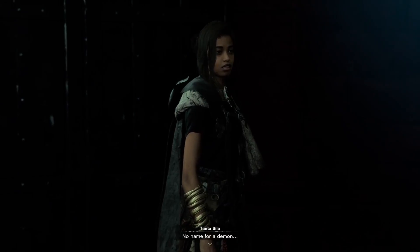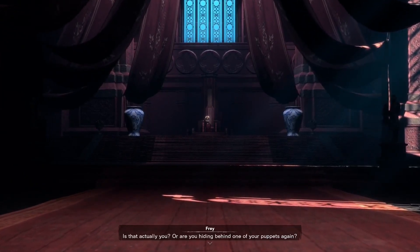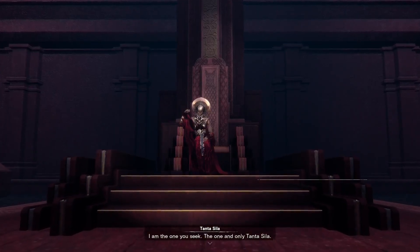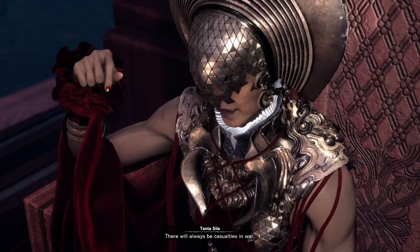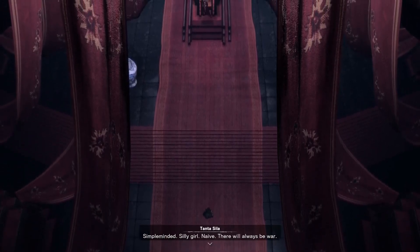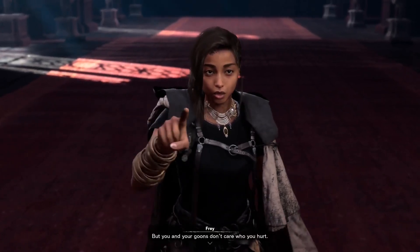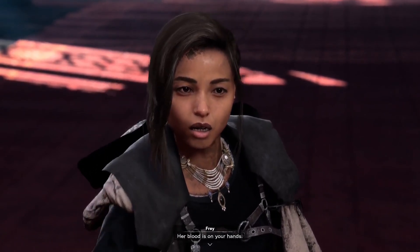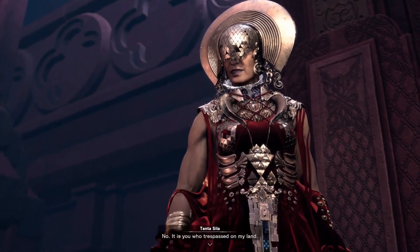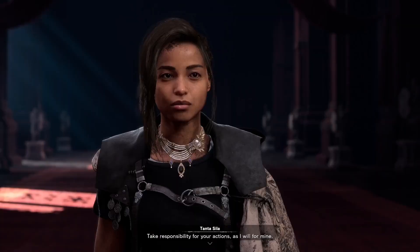Frey! No name for a demon. I am surprised you made it this far - I'm impressed. Is that actually you, or are you hiding behind one of your puppets again? I am the one you seek - the one and only Tanta Scylla. Face to face with the kitty killer herself. There will always be casualties in war. No war, no casualties - sounds good to me. Simple-minded, silly girl. Naive - there will always be war. But you and your goons don't care who you hurt. You killed a child, a little girl - her blood is on your hands. It is you who trespassed on my land. You who set this battle in motion. You disregard rules and then act as if you are the victim. Take responsibility for your actions as I will for mine.